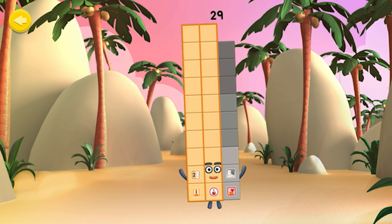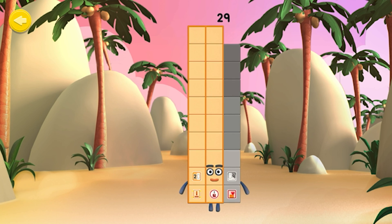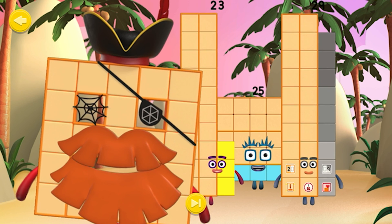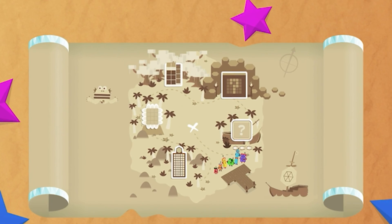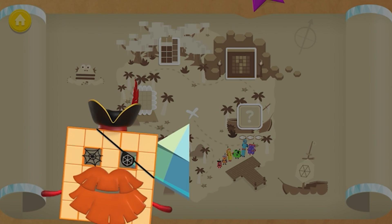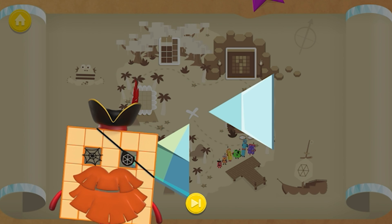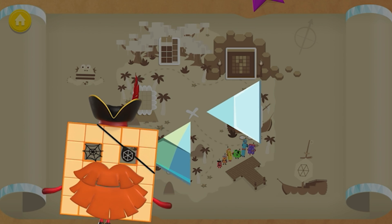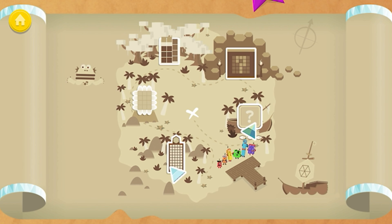Great job! You've rebuilt number block twenty-nine! You're a tens and ones expert! Hexagon Island. You've won part of a diamond! Excellent number blocks training! Keep playing to collect more!